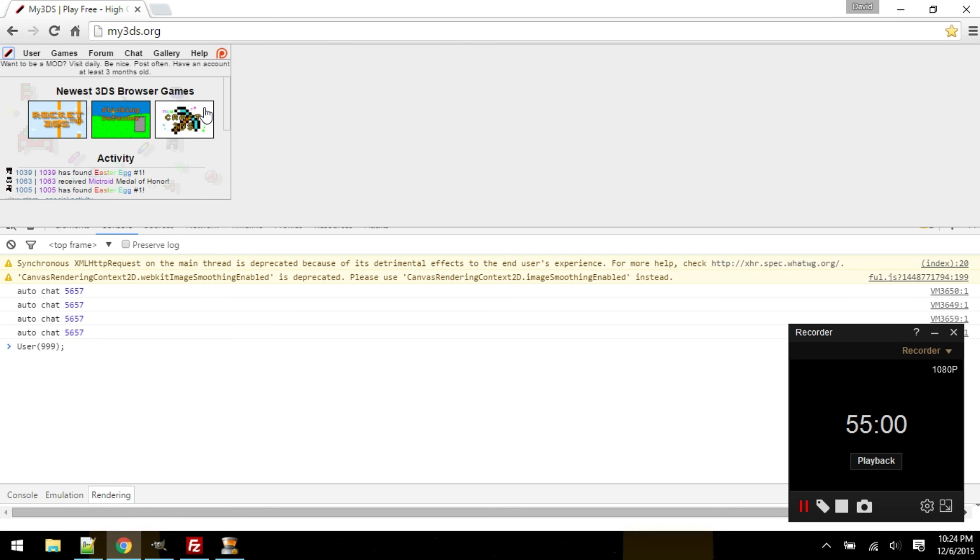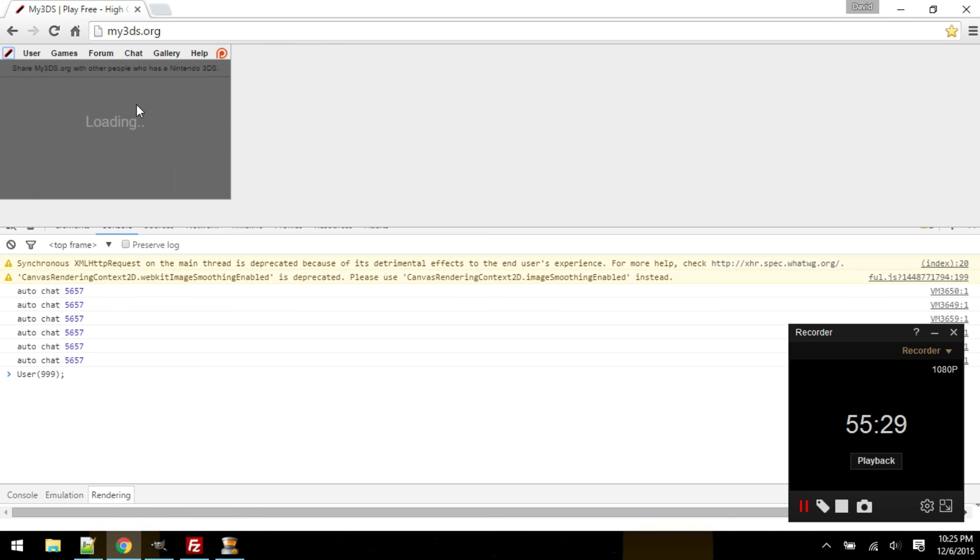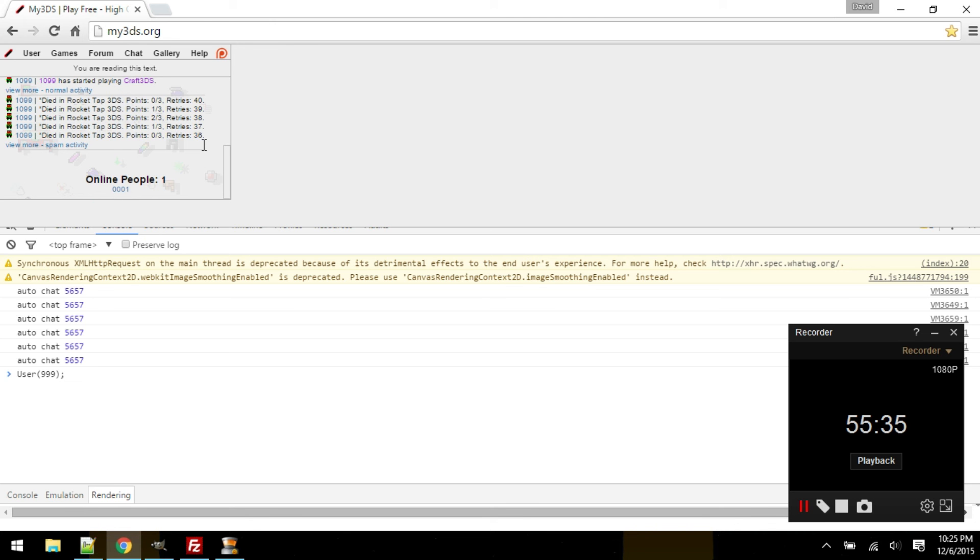I don't want to do something I shouldn't do. Okay, read this. Want to be mod? Visit daily. Be nice. Post often. Have an account at least three months old. Now when I say that, I mean for this website version right here. And when I say that, I mean the only thing you could do if you were a mod is just click someone else's comments and delete it. But before I actually do that, I need to make sure I record everything, so that if a mod's being mean or something, I'll know if it erases someone's post for no reason.